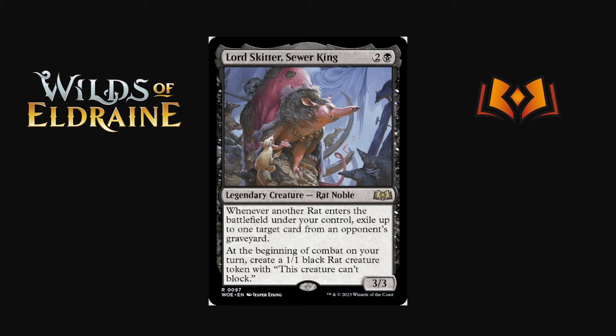Lord Skitter, Sewer King is two and a black for a 3/3 legendary Rat Noble. Whenever another rat enters the battlefield under your control, exile up to one target card from a graveyard — a neat utility ability against graveyard decks. At the beginning of combat on your turn, create a 1/1 rat creature token that can't block. It's a rattlemaster — goes wide with rats and has useful utility. Maybe not the most exciting rat card in the set but you might play one or two copies.